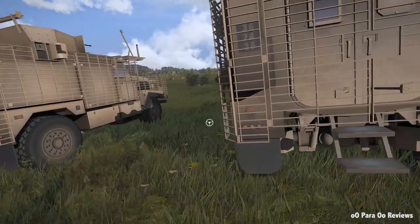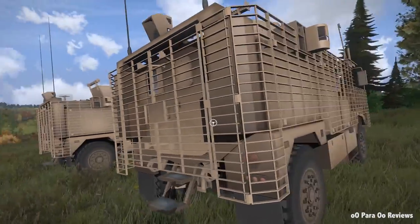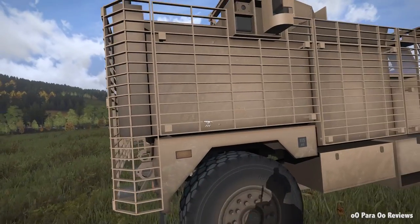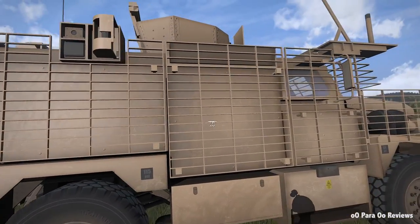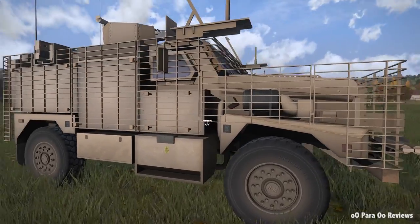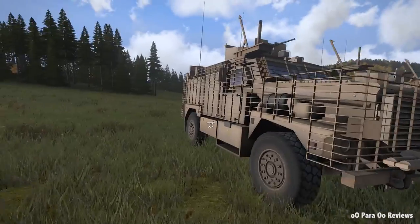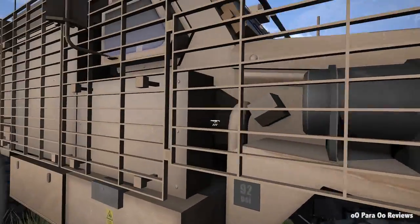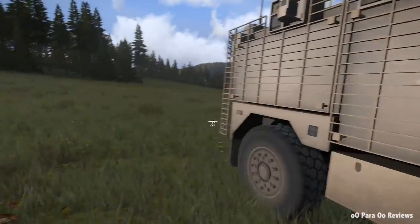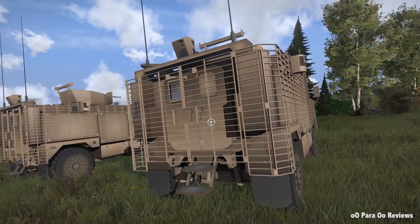The actual texturing of the vehicle is not bad, it's nothing to write home about, and as you'll see as we get further inside, the textures are either missing or it's a work in progress, but the actual vehicle works just fine. These actual cages around it are to dispel RPGs and send the impact outwards so it hits less of the vehicle, but it also means we can only enter the vehicle from the back, which is true to life.